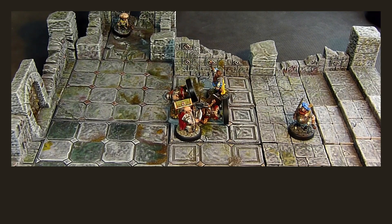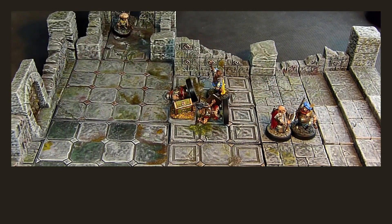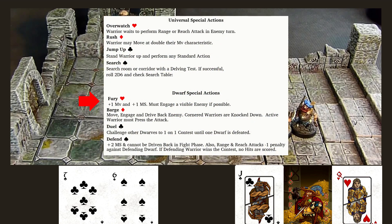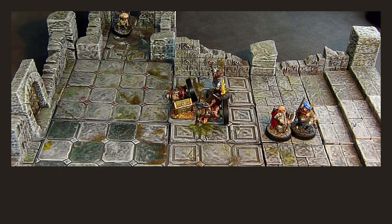Varka decides to engage the clansman Arex before he can reload his firelock. Now the Copperbrows can activate with the Queen of Hearts. Hearts gives you the option to Fury, which boosts a warrior's martial skill and move as long as they can see the enemy. Hearts also allows you to set Overwatch special actions, so you can shoot your enemies as they enter your line of fire. Gaston decides to unleash his Dwarven Fury on Varka and charges into combat.